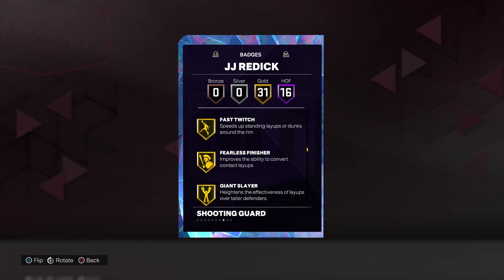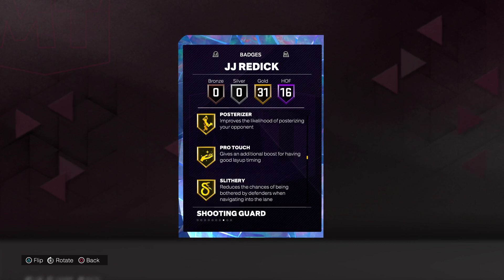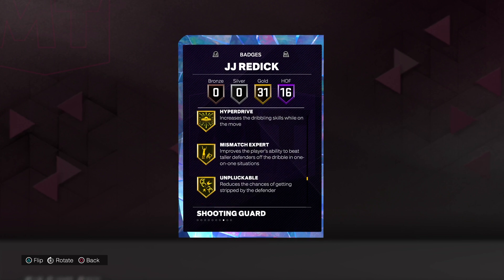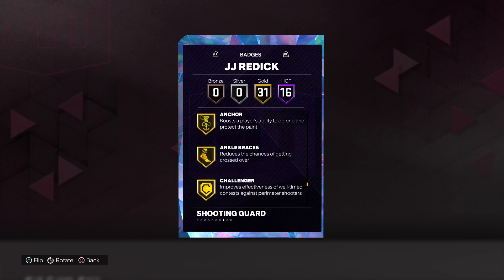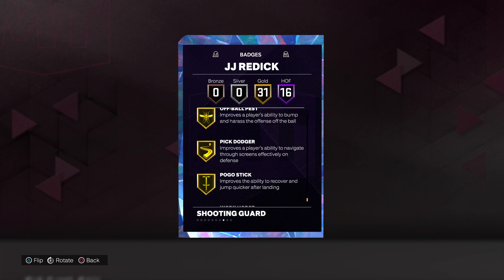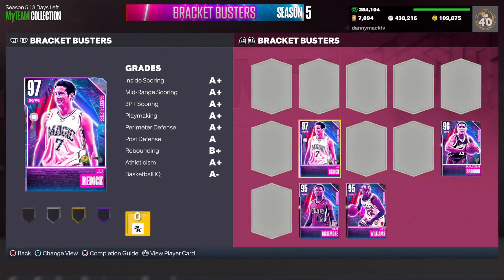31 gold badges including Fast Twitch, Fearless Finisher, Limitless Takeoff, Posterizer, Ankle Breaker, Clamp Breaker, Dimer, Floor General, Hyperdrive, Unpluckable, Anchor, Ankle Braces, Challenger, Chase Down Artist, Clamps, Glove, Interceptor, Menace, Off Ball Pest, Pick Dodger, Pogo Stick, and Workhorse.